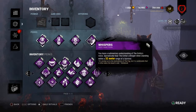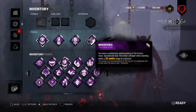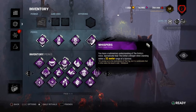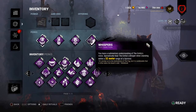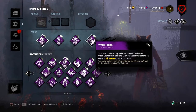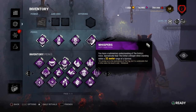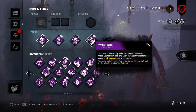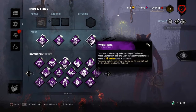Whispers: within a 48-meter range at level one, 40 meters at level two, and 32 meters at level three, you'll be able to hear the Entity's whisper. The perk lights up when you're within range of a survivor and won't light up when you're not in range.